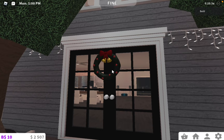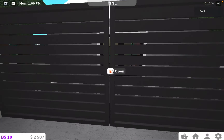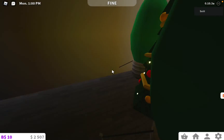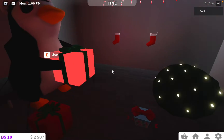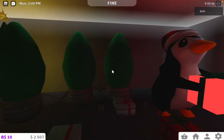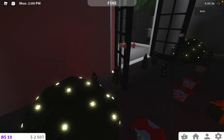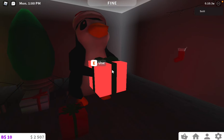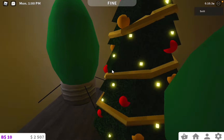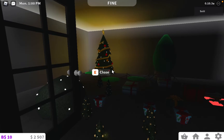We have a Christmas decoration and a welcome sign. Over here is my storage — every update I'm going to put all the update items here so they don't have to be in my inventory. I can just put them in or around the house. Let me turn these off so my bills don't go through the roof. Let me deflate all these — my bills are going to go up and we don't need that.